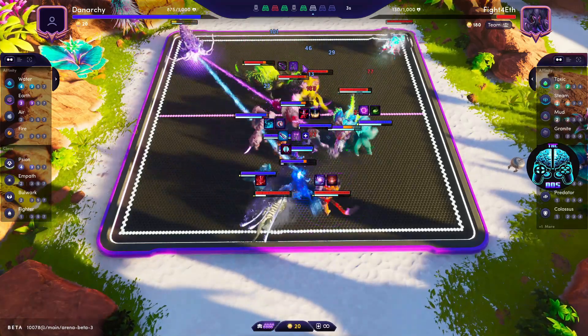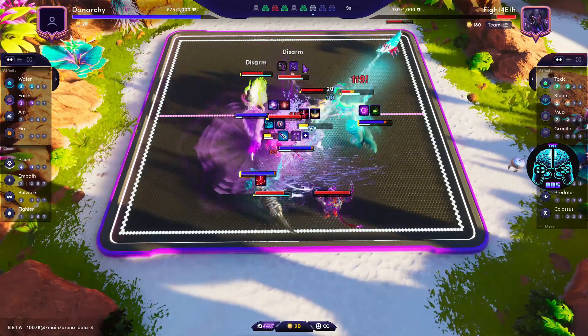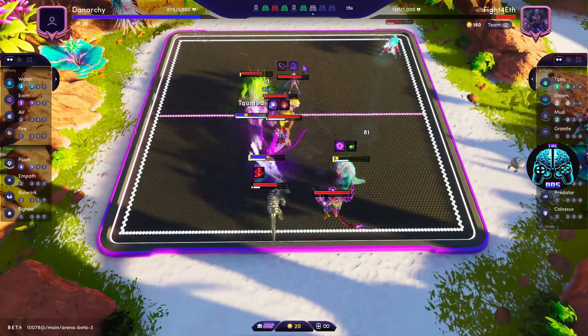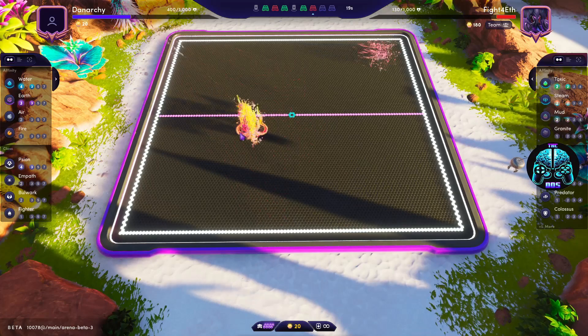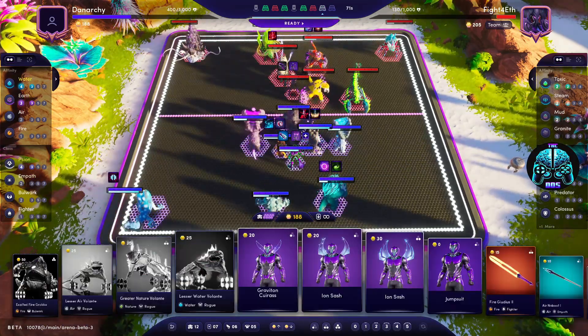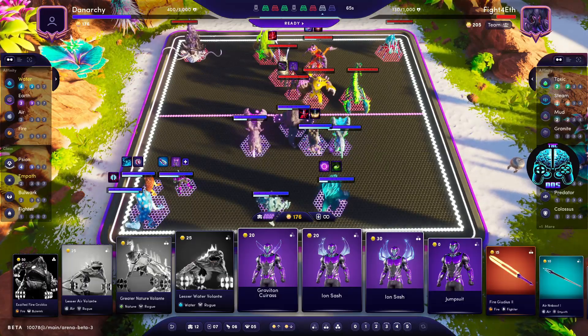I would suggest they change how the play clock works to a system similar to online poker. Once an opponent readies up, a clock should begin to count down. This player may have 60 seconds on the clock for the entire match, so making quick decisions would be part of your strategy. I would often have way too much time between rounds unless I needed to move my units or make a large change, and then I would never seem to have enough time.